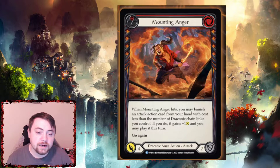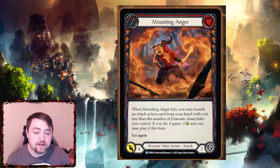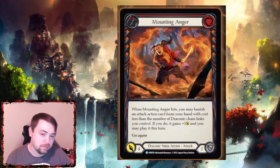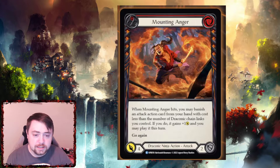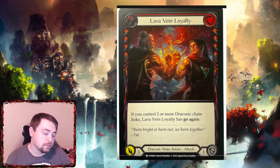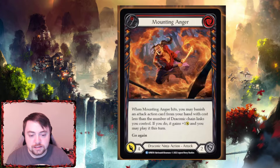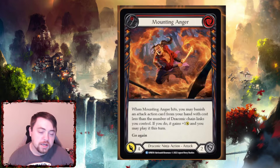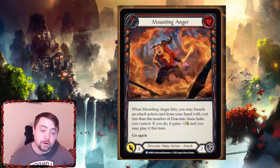Then you have Mounting Anger. When Mounting Anger hits, you may banish an attack action card from your hand with cost less than the number of draconic chain links you control. If you do, it gains plus one and you may play it this turn. For example, if you play this and it hits, you could banish Lava Vein Loyalty, and if it's over two chain links it's gonna get plus one and go again — so Lava Vein Loyalty is swinging for four. You're basically getting a free plus one buff on your next attack — really useful for that.